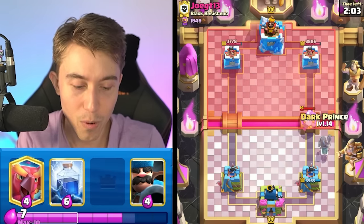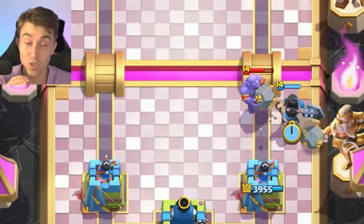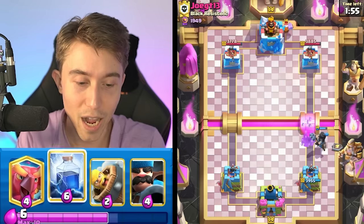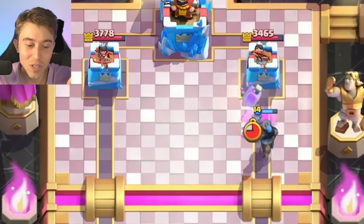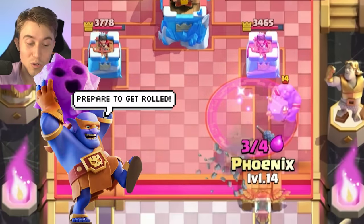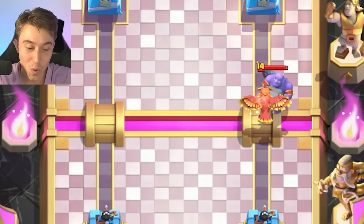I want to go in for a Dark Prince when the Bowler gets a bit closer to my tower so it doesn't target my tower, but it also doesn't start to target my Dark Prince immediately. Our opponent's going to go in for a Lumberjack — I could Lightning on this. This is really risky, but I want to do it. Because he doesn't have Barbarian Barrel in cycle, we know we're going to force out a Bowler again. And if he goes in for a Bowler into a Phoenix, we're going to get a huge positive Elixir trade because he's also going to have to respond to the Phoenix afterward.